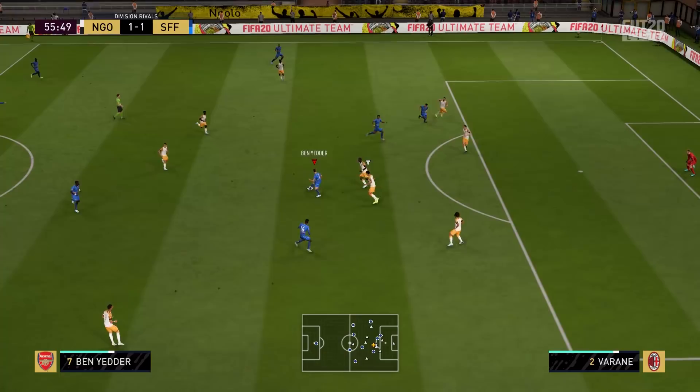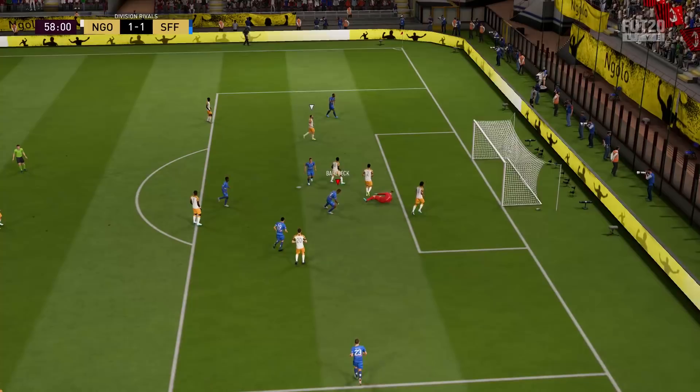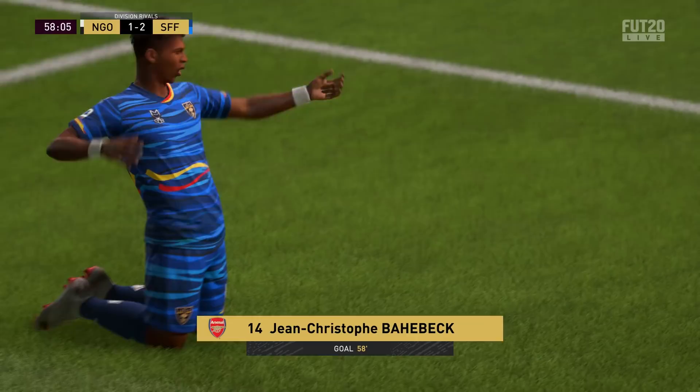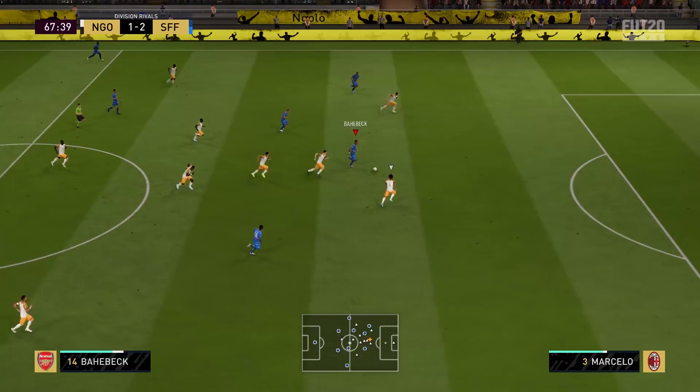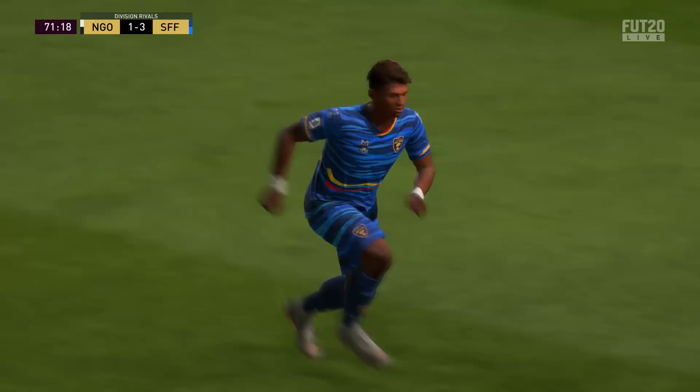Nice back heel from Ben Yedda, who returns the favor — chance on the finesse but not enough whip on it and Sagan makes the stop. A mistake from Guardiola — Baharbek takes it and puts it in with his left foot on the spin, and we now have the lead once more. Ben Yedda holds up play really well, Marcel comes across and shoves him off the ball. Nice ball — chance to make it three and that's a nice finish! Ben Yedda and Baharbek are just linking up really well.